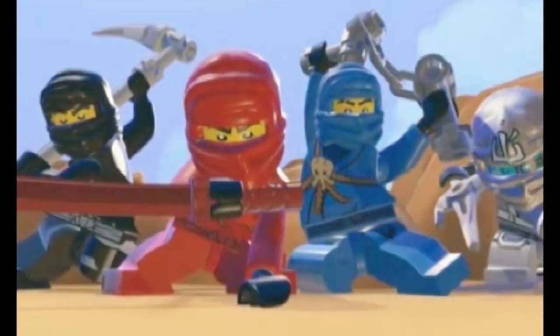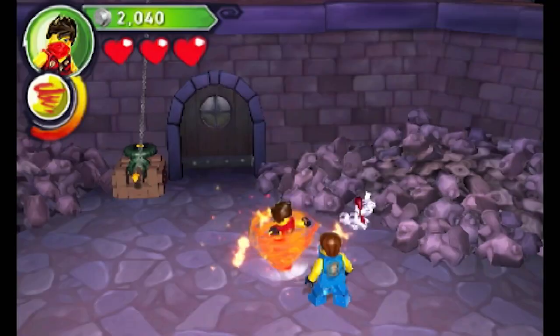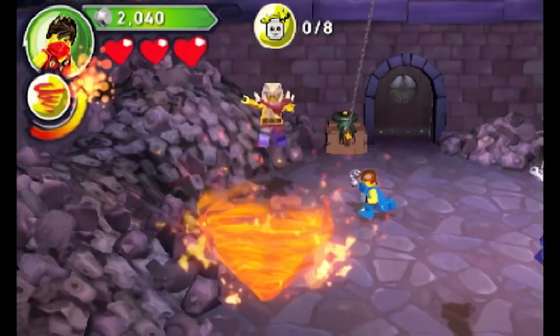Like most Lego games, there are a few playable characters, each with their own special skills. Along with the whirlwind Spinjitsu tornado, each of the four main ninjas has a different elemental power.